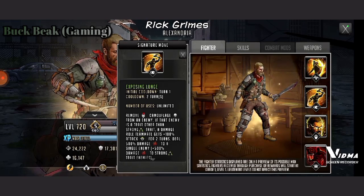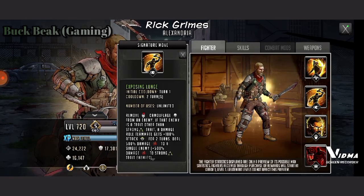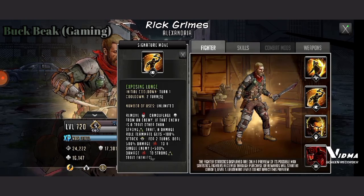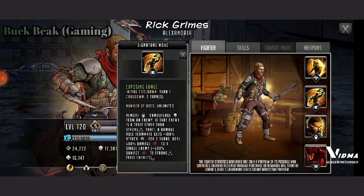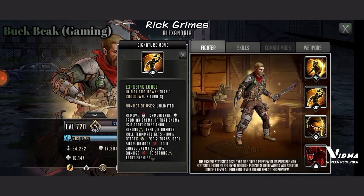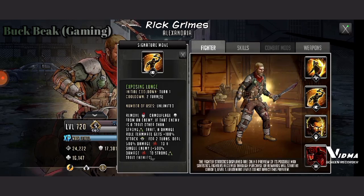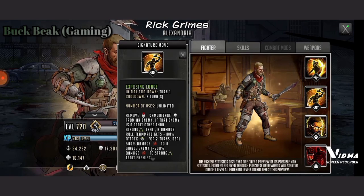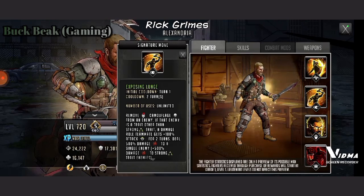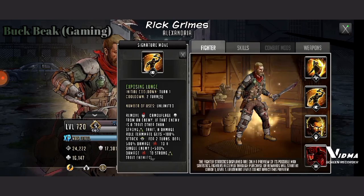Removing camouflage from an enemy is going to be really good — absolutely. Plus, a damage-role teammate gets 100% attack for two turns, and the move deals 500% damage to a single enemy plus 500% damage to Strong trait enemies. I'm actually really liking the signature move a whole lot more than the Adrenaline Rush. Sometimes signature moves can actually be better than Adrenaline Rushes, and I think this is a case where the signature move is way better. The Adrenaline Rush is okay, but the signature move I really like 100%.